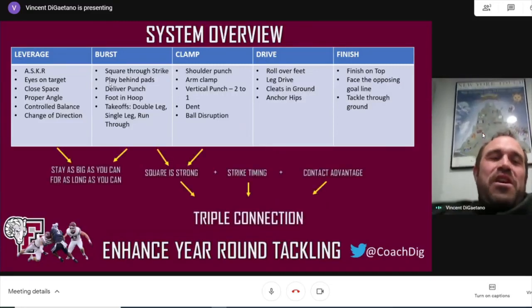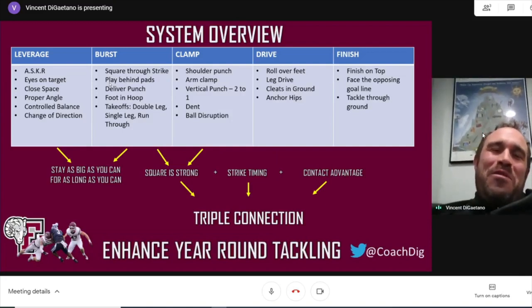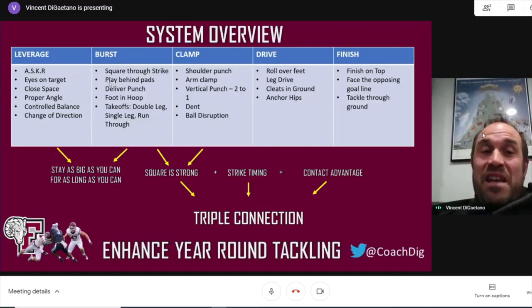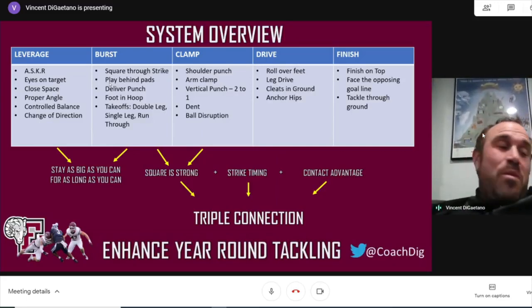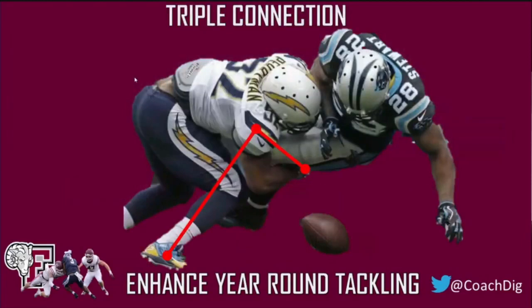This is a lot, and it's more along the lines of when we're in the playbook. But what are the coaching soundbites? Ultimately it becomes: stay as big as you can for as long as you can. We want to get square, we want to stay big. If all three things happen, I call that a triple connection — if I'm making shoulder contact, my feet are in the ground, and my hands are on the football, that's the triple connection. Our goal is to get the triple connection, rooted in the ground, feet driving, and working towards the football with ball disruption.